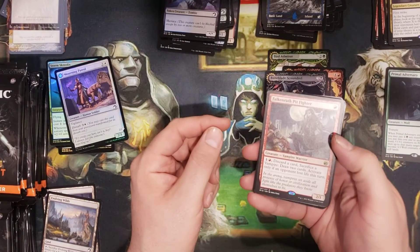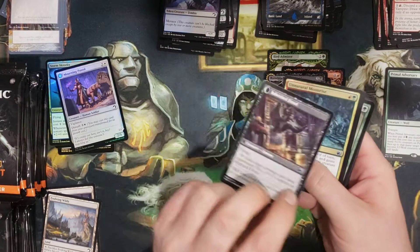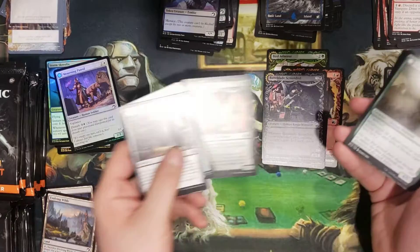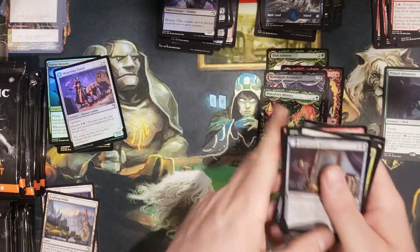We've got the Pit Fighter, Heirloom Mirror, and a Showcase Donhart Mentor. Sorry, I haven't been really uploading either.